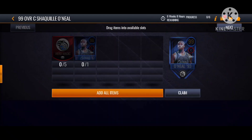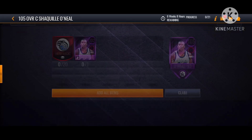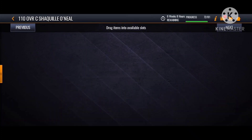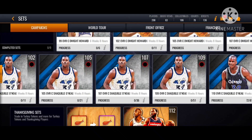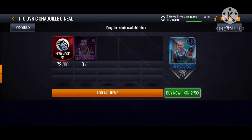For the Dwight, you're gonna need like 450 tokens - I counted it all up and it's gonna be 450 tokens to get everything. But guys, I can teach you a trick. You can use the 80-token trick. You can see from here you can get the 110 Shaq first.